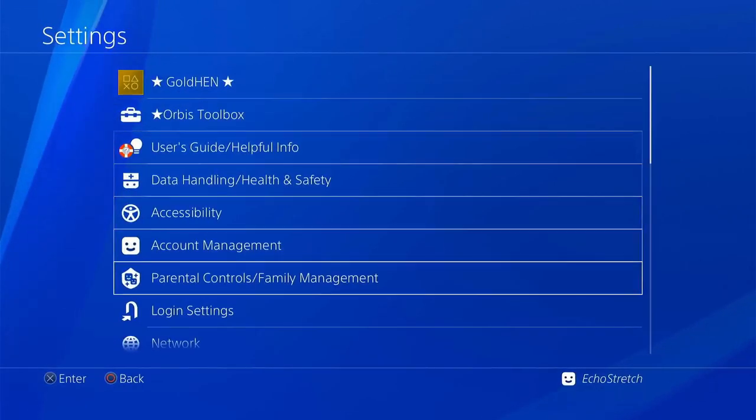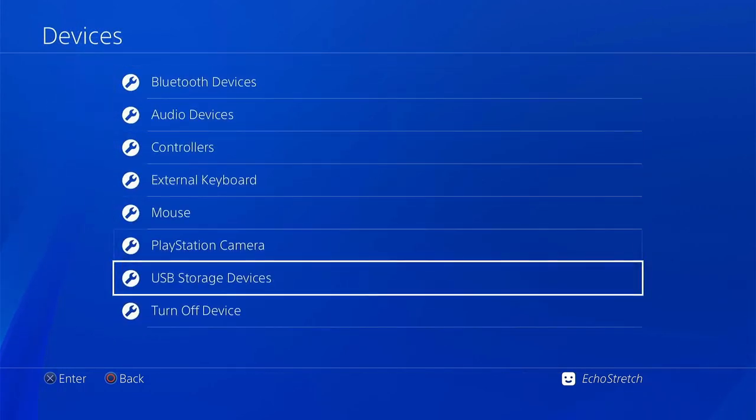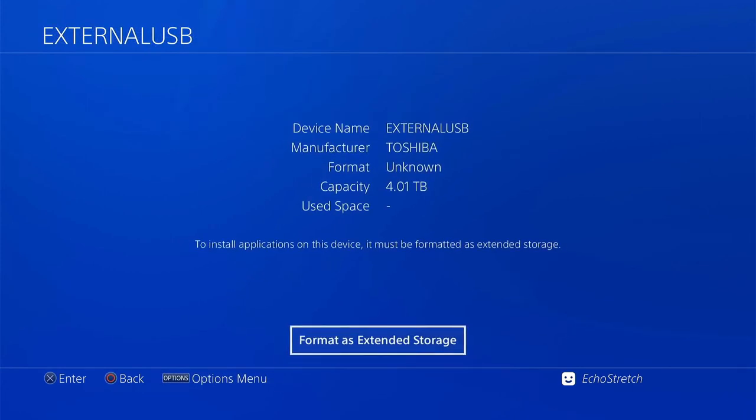So we'll go into settings, go down to devices, and then go to USB storage devices. You will see your drive there. You can go ahead and just select it, and we're going to go with format as extended storage.